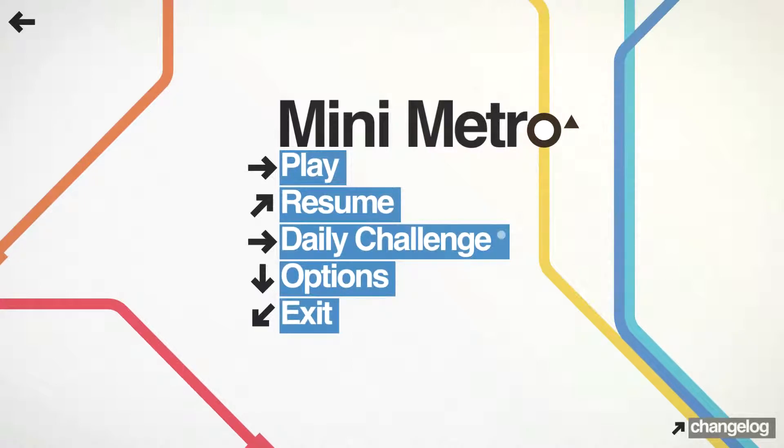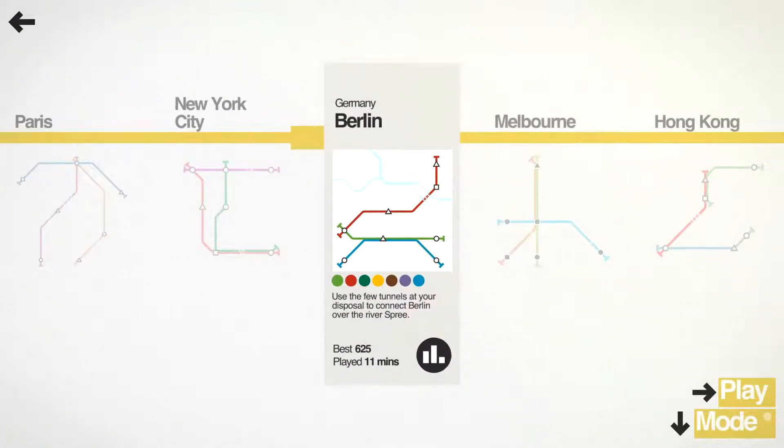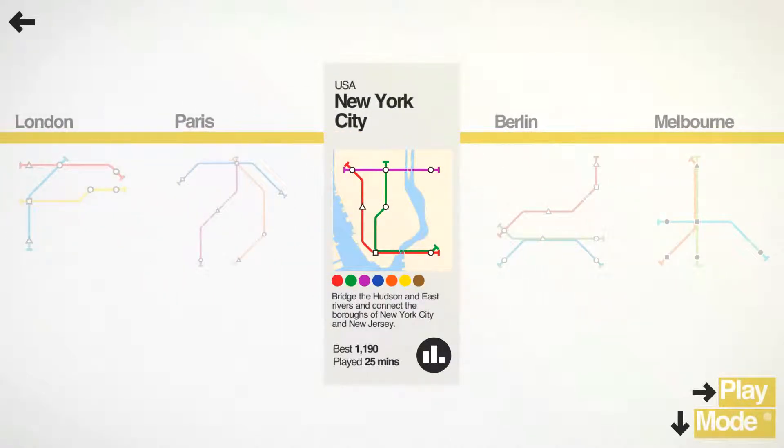Hello everybody, this is Nick speaking. Welcome back to another episode of Mini Metro. This is episode number four and today we're going to be playing in Berlin. This map is another one where we have a very small amount of tunnels and rivers we need to cross over, similar to New York that we did last time.